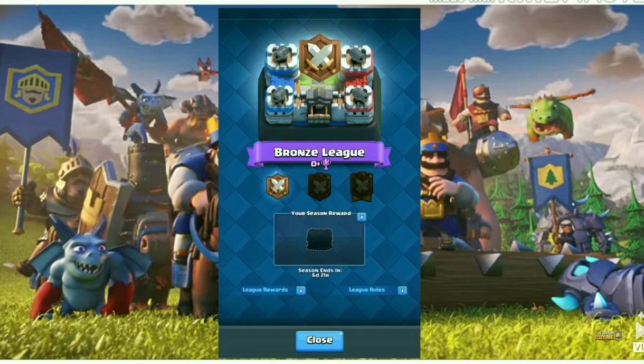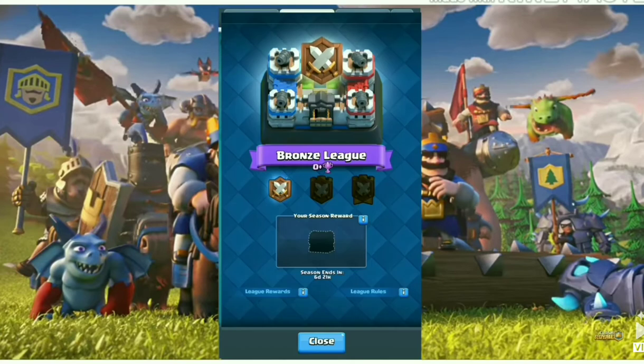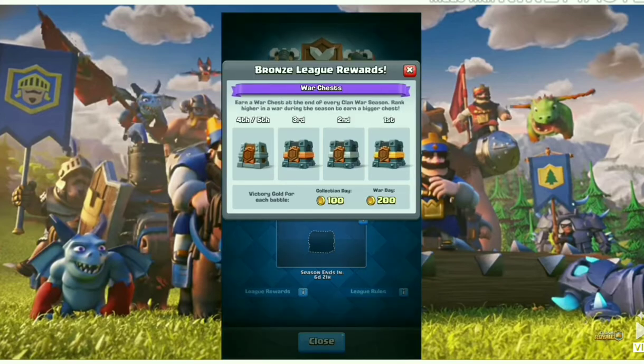In the league rewards, it says you earn a war chest at the end of every war season. Rank higher in a war during the season to earn a bigger chest. If you came fourth or fifth in clan wars, you will get a chest that contains 630 gold, 90 commons, 2 epics, and 18 rares.